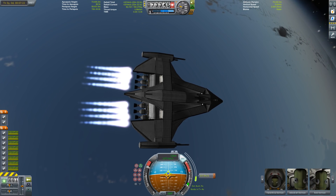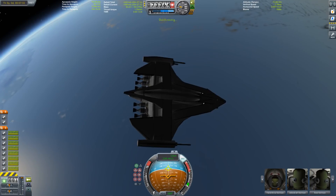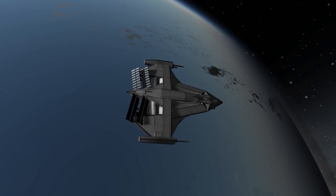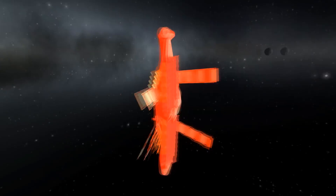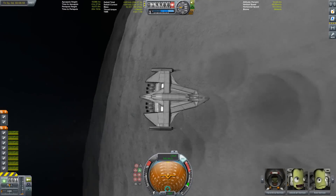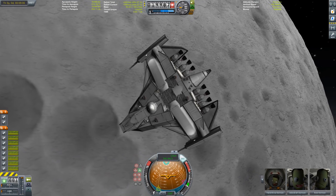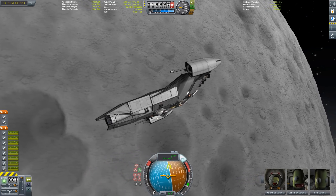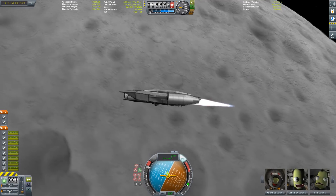It can do a bunch of stuff which we will get to later, but first we have to circularize. Almost there — okay, let's extend the solar panels. Perfect. Some radiators as well, but we don't need them, everything is cool. Now, what else can this thing do? To find out we're going to the moon. You can see the docking port on the belly of the beast.